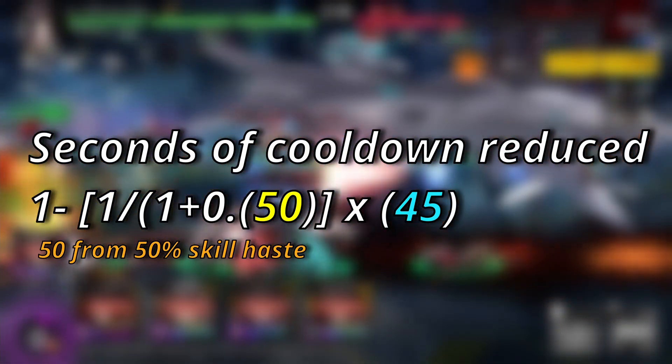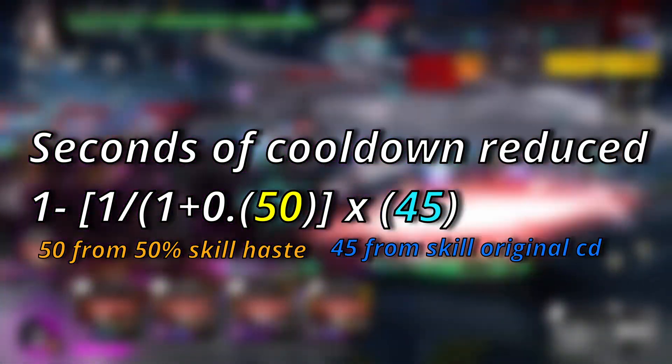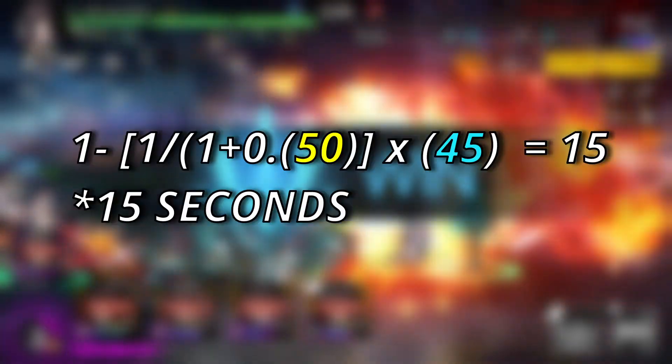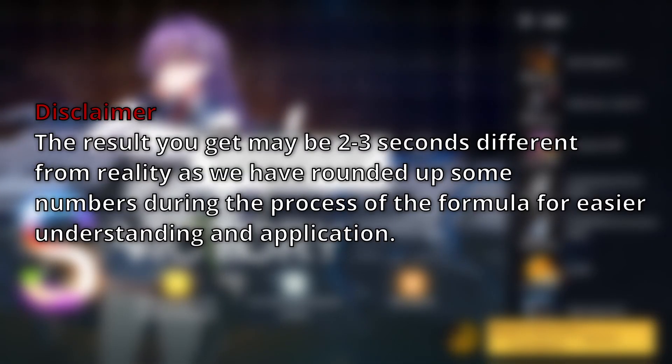Right here you put in the amount of skill haste that you have on your character, which in our case is 50. And here we put the original cooldown time, so for Karl's ultimate it's 45 seconds. After proceeding with the calculation, we'll end up with 15 seconds of reduction. Now to know the final cooldown after 50 skill haste, all you need to do is take the original cooldown time — which is 45 seconds — and reduce that by 15 seconds. In the end, we'll end up with 30 seconds.